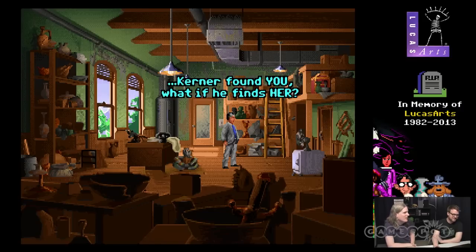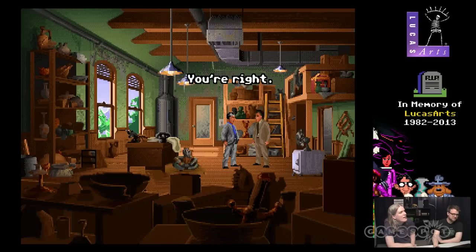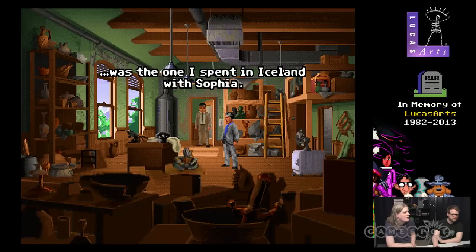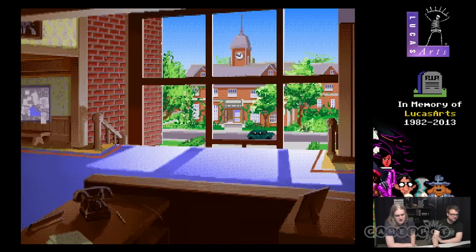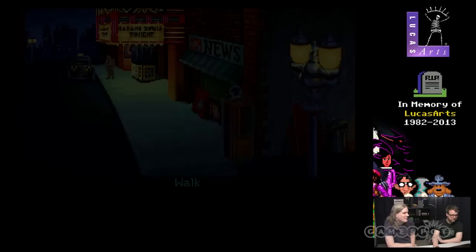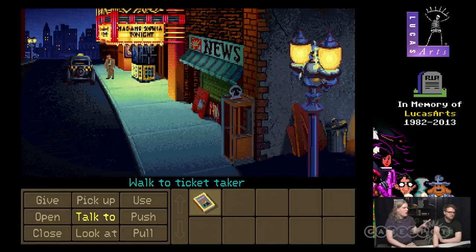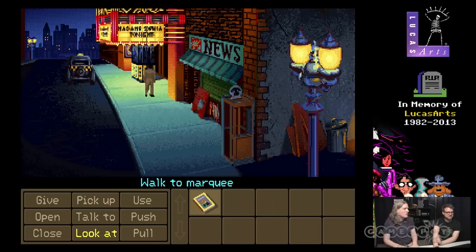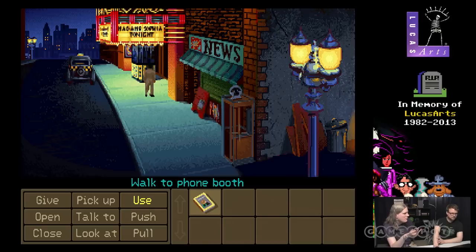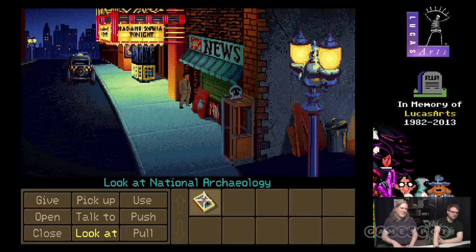We've all learned something here today — you are a very judgmental person. I want to know more about that statue. This is business, Indy. I love the maps, the red lines. So this is where — if I recall correctly, and I've said so much stuff that's completely wrong — I think there's like a couple of different ways to get into this theater. One is like a combat way, one is like a puzzly way. I know that there's a few ways to get in there — I'm not gonna say any more than that.